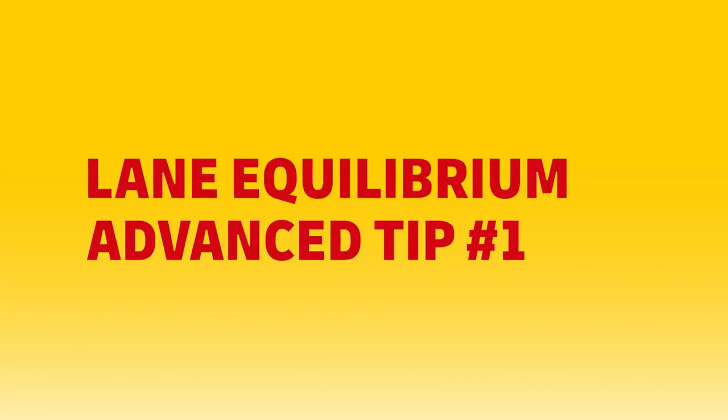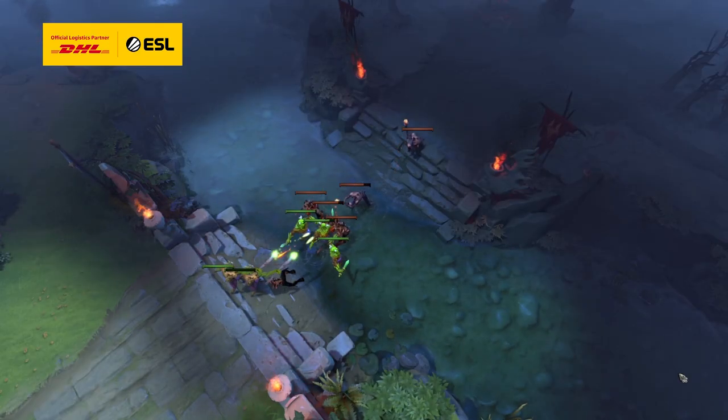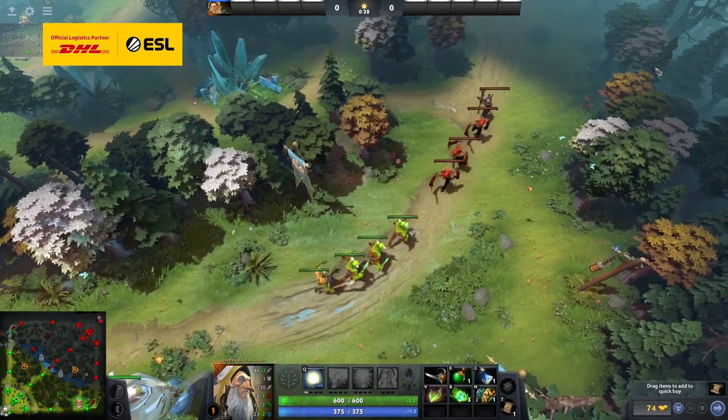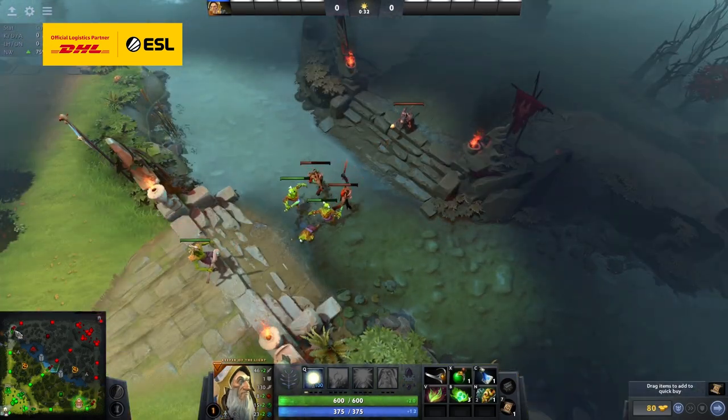Hey everybody, Purge here, and these are your DHL Pro Tips. In Dota 2, the lane equilibrium is the place where the Radiant and Dire creep waves meet in their lane. In the laning phase, the position of the lane equilibrium is arguably the most important determining factor for what team wins the lane.